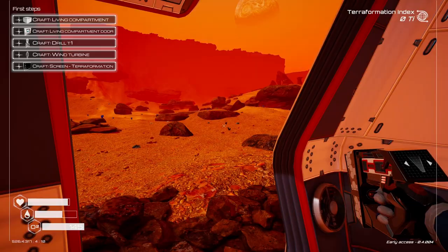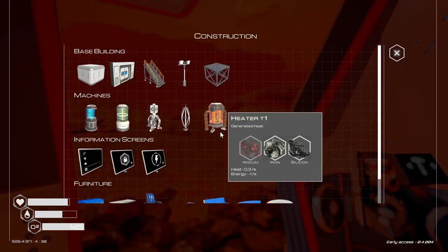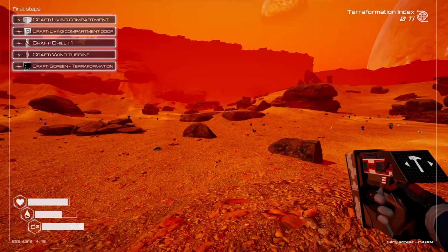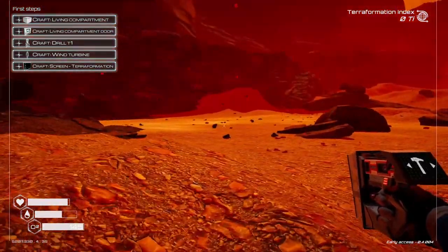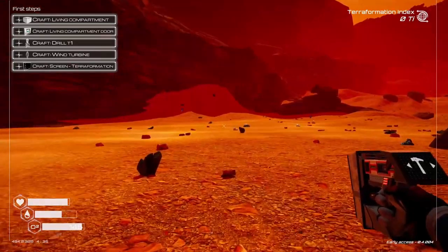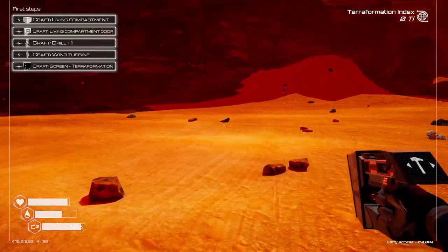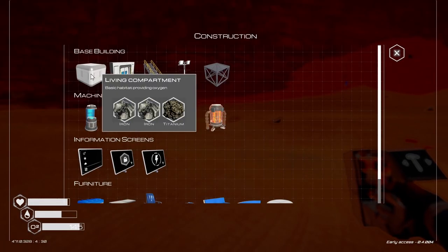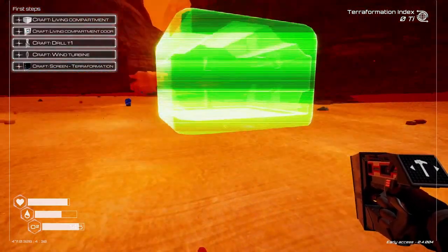To bring up the build menu, hit the Q button — it will give us this build menu. We want to make a living compartment. Let's find a nice flat area — I think we'll start right over here. Hopefully this isn't going to be underwater or something.